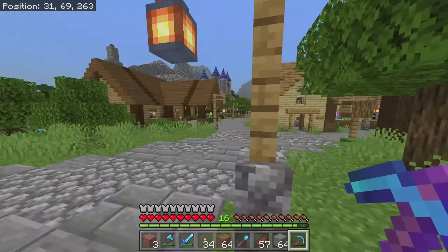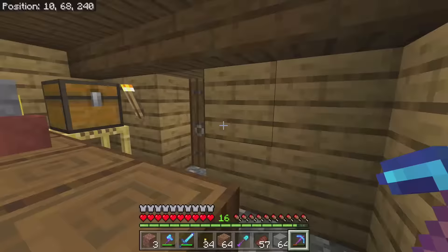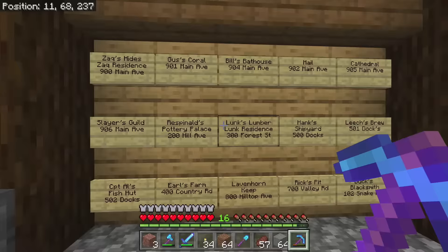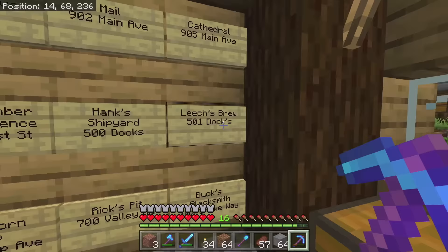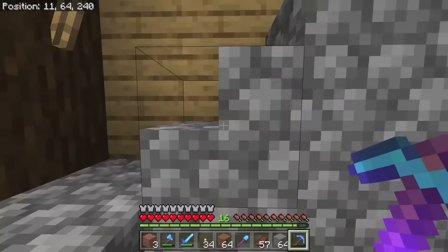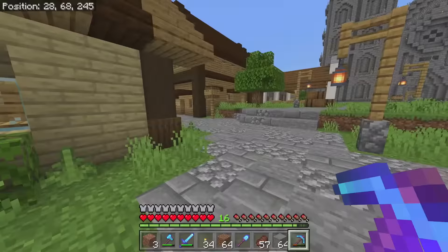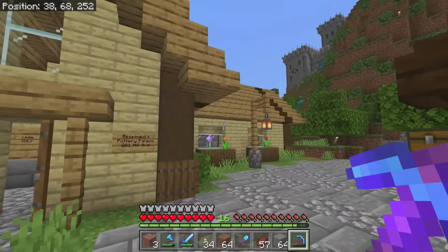Let's go ahead and visit the mail room — super cool. Like I said, everything has an address, and all the addresses and who lives there are here. This is the living areas — the actual people. So Hank's Shipyard, Leech's Brew, the different places and businesses. There's some more because I ran out of room. Here are the houses, part of the businesses, and the other businesses. Everything's interconnected. Over here you've just got a couple of houses — we're not going to tour all the houses on the inside, but they all have interiors.